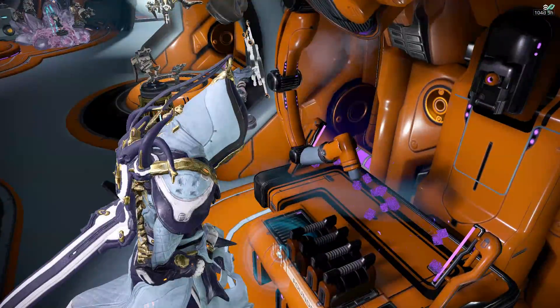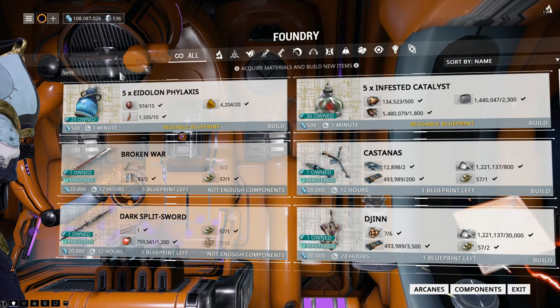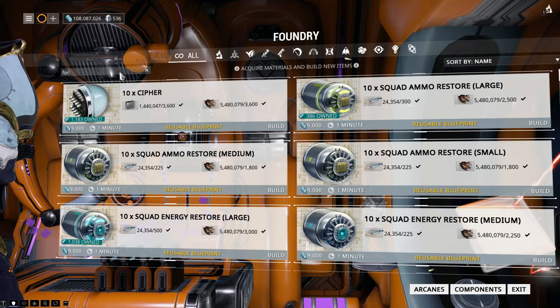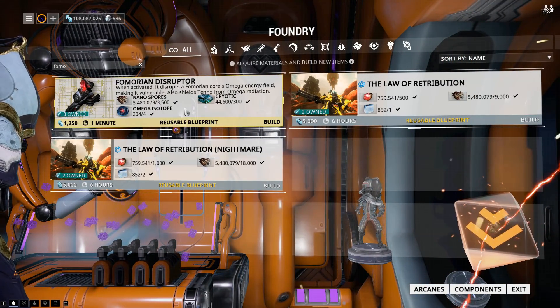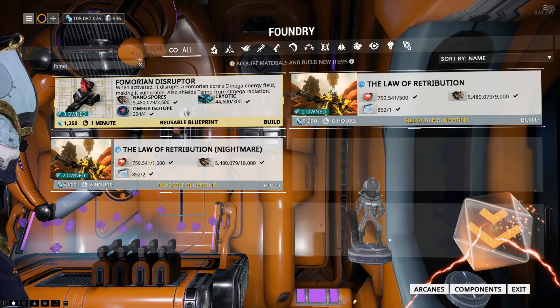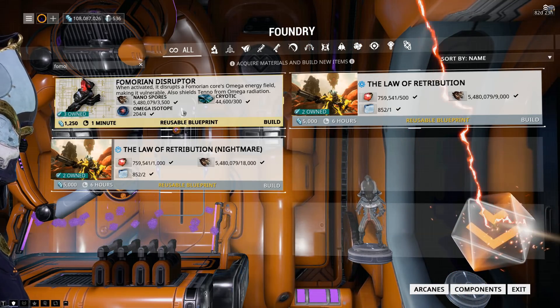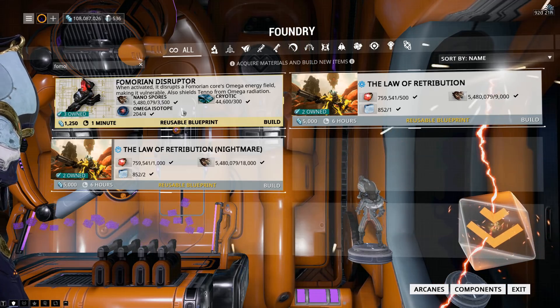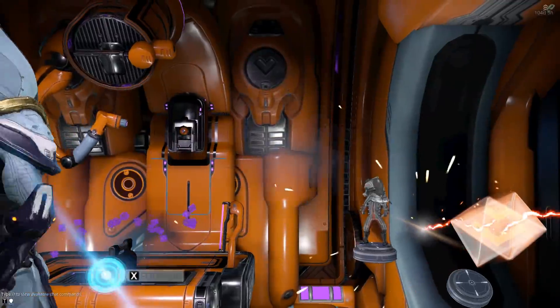The Fomorian Disruptor Blueprint needs the Omega Isotopes that drop on the planet the relay being attacked is on. So in theory it should be on Mercury. This blueprint is reusable.